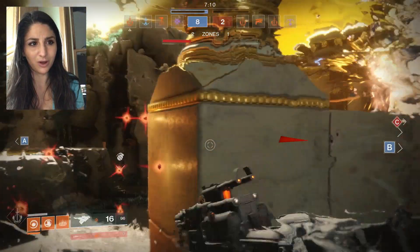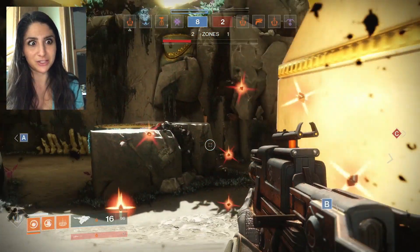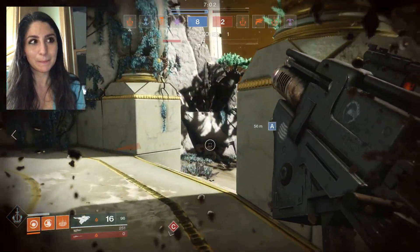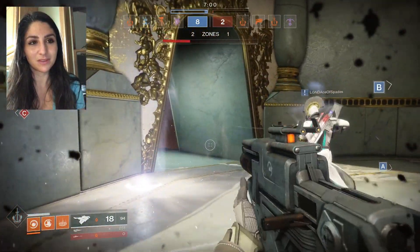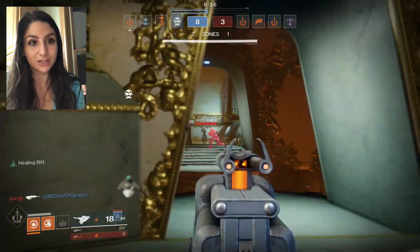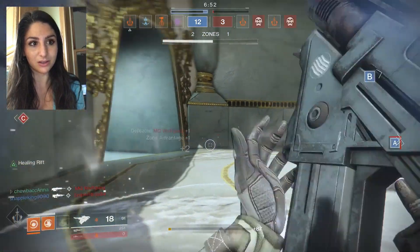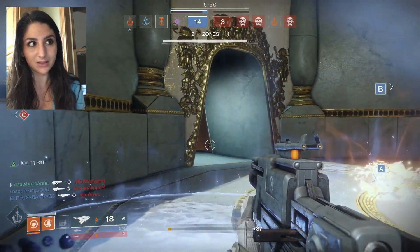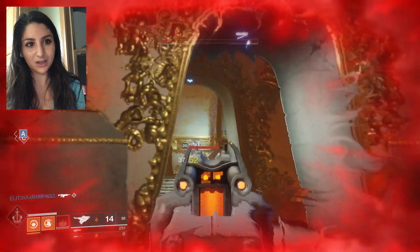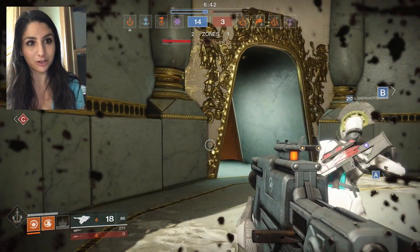I walk into those grenades because I don't remember what those are and why they're still there. Just throwing out an overshield — overshields are so great in Destiny 2, love it. Got that quick pick off because of the high damage headshot. Then I'm gonna peek around — seems like he's got a pretty powerful gun too.